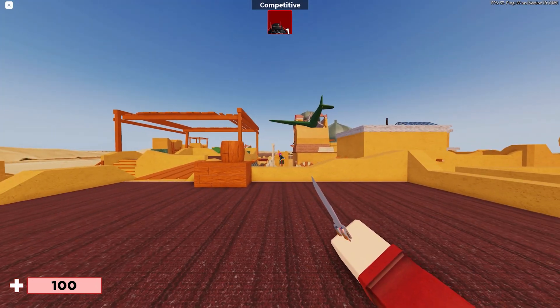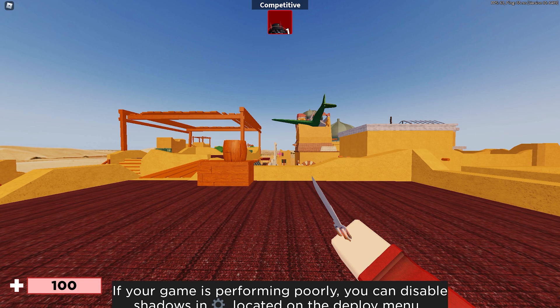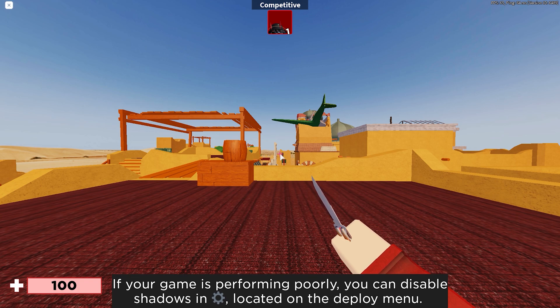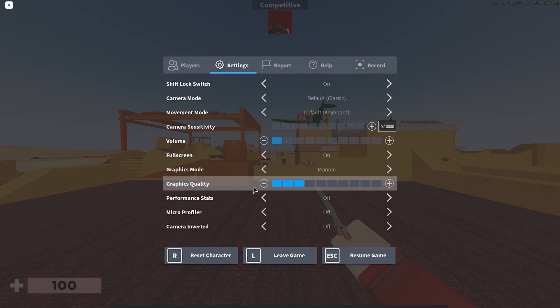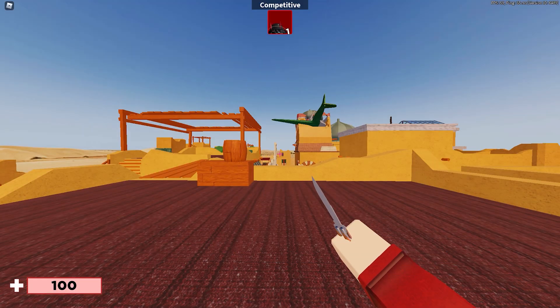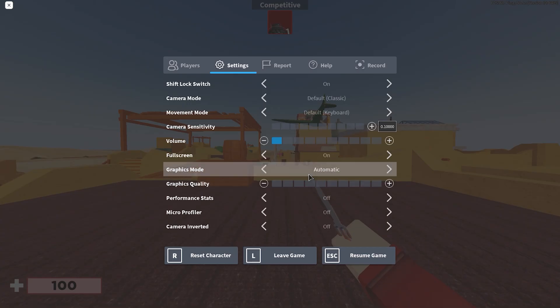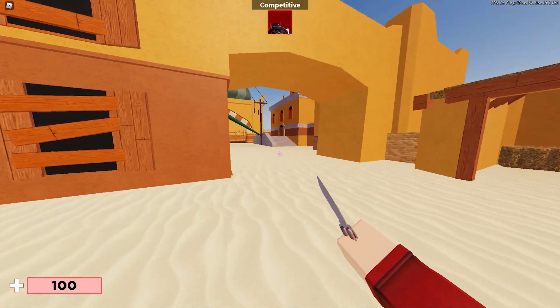The first thing is, obviously, go to Roblox settings and put your graphics quality all the way down. If you need to see further in the game, you can add only one or two more blocks to graphics quality. You can also set it to automatic if you want. I prefer two or three blocks — this is easy to do in-game.